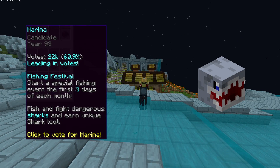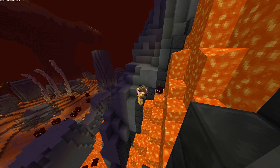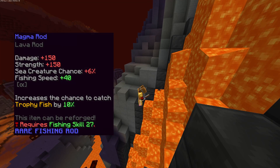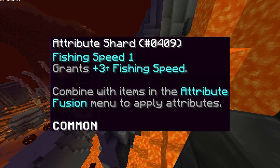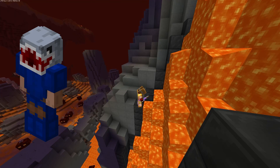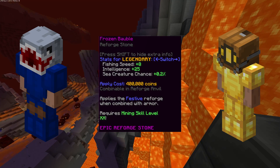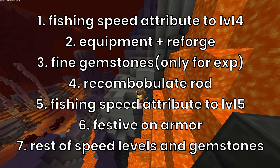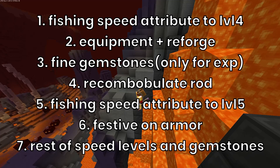Megalodon for fishing festival and reindeer for Jerry Island. From level 27 and onwards, you can start lava fishing. You should get the magma rod with fishing speed and double hook if possible — fishing speed is the more important one. For the armor, if you have shark or diver with any reforge, then do not replace it. Otherwise you can switch every piece when you unlock it. And if you're wondering what to get first, then this is the order.